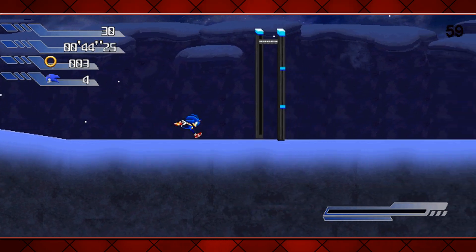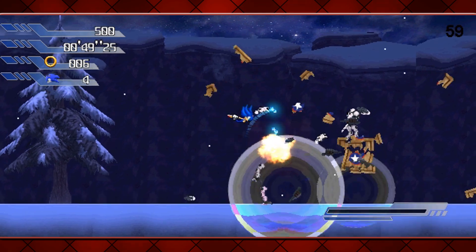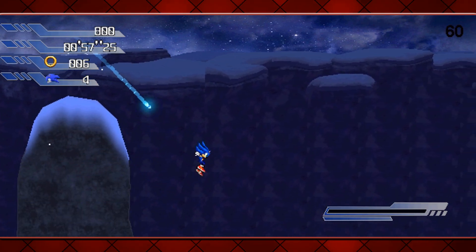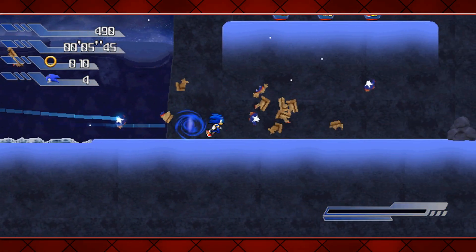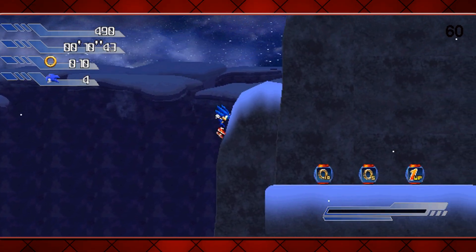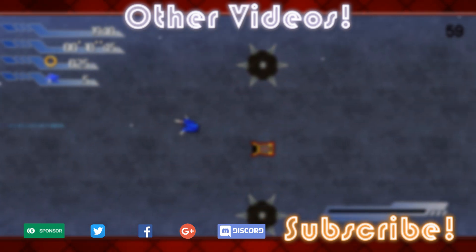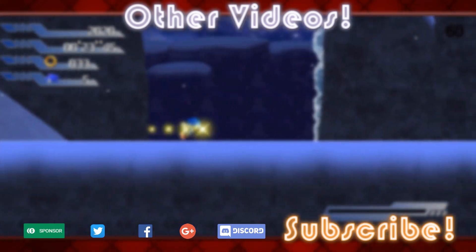That's Sonic the Hedgehog 2006 2D, created by Bad Dog 2002 and Shadowfan33. If you want to try that out for yourselves, there is a link in the description which will take you to the creator's YouTube video, and that will have the original download link. That's the way he wanted me to do it so I will respect his wishes. If you also want to check out my socials, I've got a Discord server, I'm on Twitter, Facebook, Google+. It's all there in the video description. Until next time, you guys take it easy. Bye bye for now.